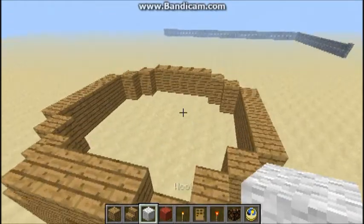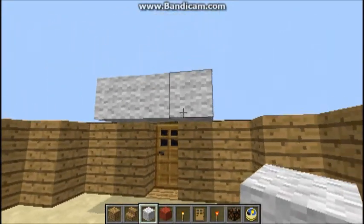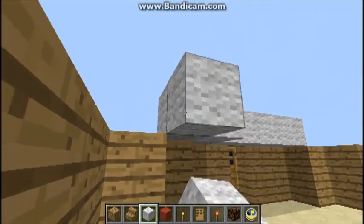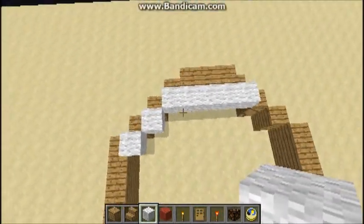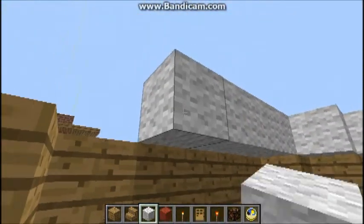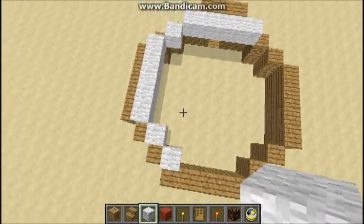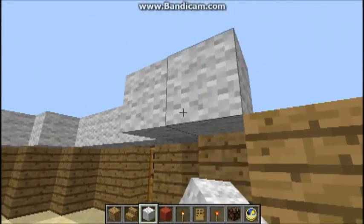So now what we do is we get our white wool and we just connect it to here, just on those three, and we do the five again. Then you basically just fill in the gaps that are left in the wood, just like that. So you're going to be making a smaller circle inside of this one — so instead of two diagonal, it's just one, so it shrinks by a wee bit.